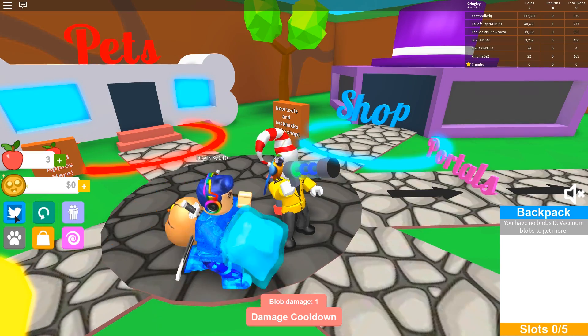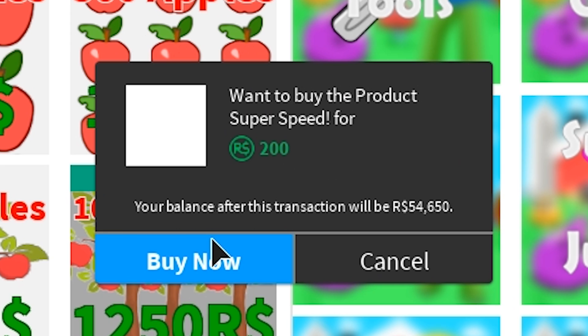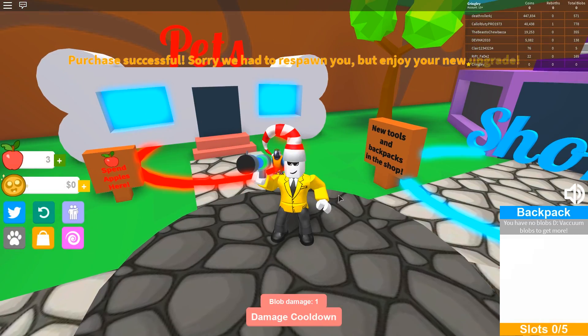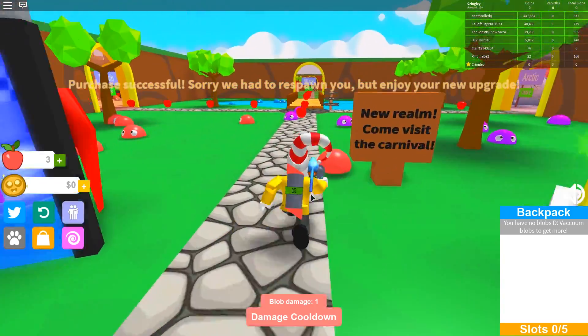First things first, I wanna get a couple of game passes. So we gotta go over here. Oh my god, they literally have so many game passes. Super speed — you already know I'm trying to travel fast. Purchase successful! Sorry we had to respawn you, but enjoy your new upgrade. Now we can run around. This isn't really super speed, but it's a lot faster.